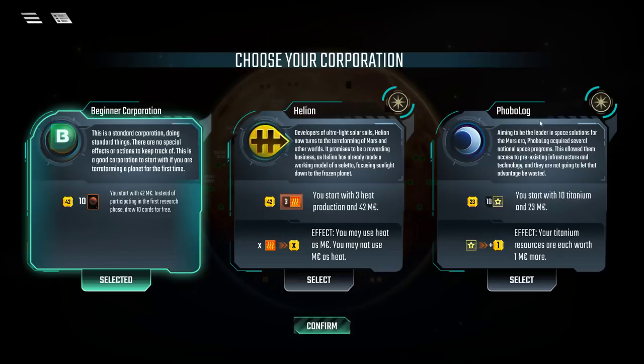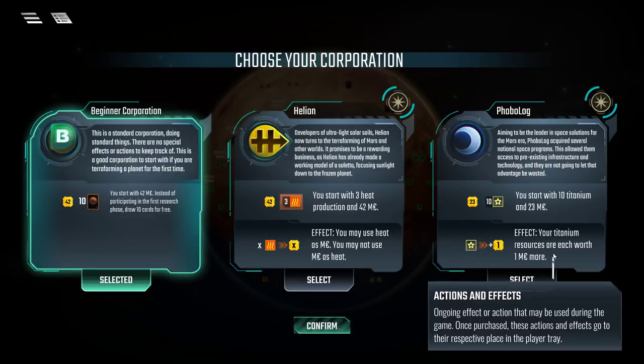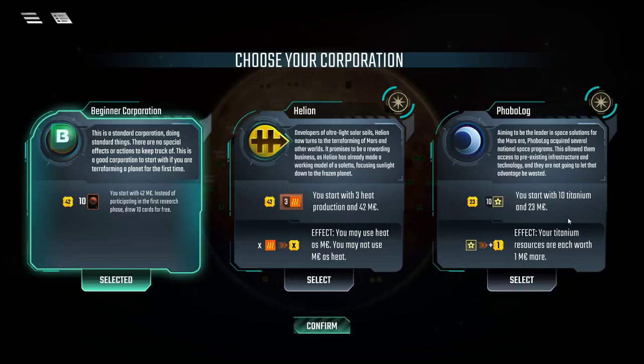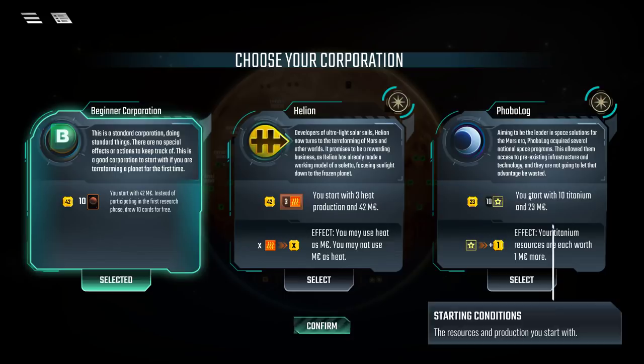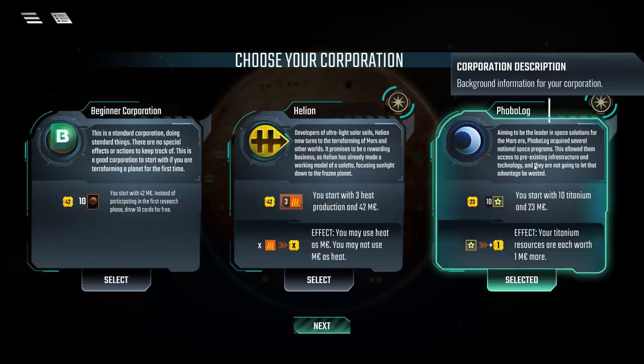We've got Hellion Corp, which generates heat from the start and lets you spend heat as megabucks — though you can't use megabucks as heat. You'd want to generate tons of heat to use as currency. We've also got Phobolog Corporation, focused on space. You start with 10 titanium but only 23 megabucks — very poor to start — but titanium offsets the cost of space cards. Normally one titanium gives a three megabuck discount; with Phobolog's effect, it gives a four megabuck discount. That forces you into a very specific playstyle.